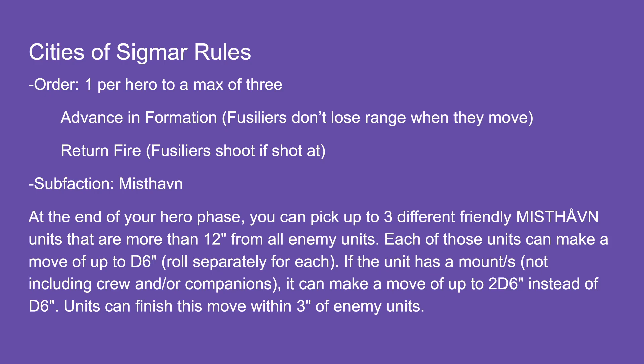There are two orders I'm a little concerned with. One is Advanced Information — when Fusiliers move they normally lose their Fortified condition and their range gets cut in half. Advanced Information lets them move and still keep their maximum range. The other is Return Fire — if you shoot the Fusiliers, the Fusiliers shoot back. So I'm going to play as if my opponent always has this ready: I just don't shoot at the Fusiliers.